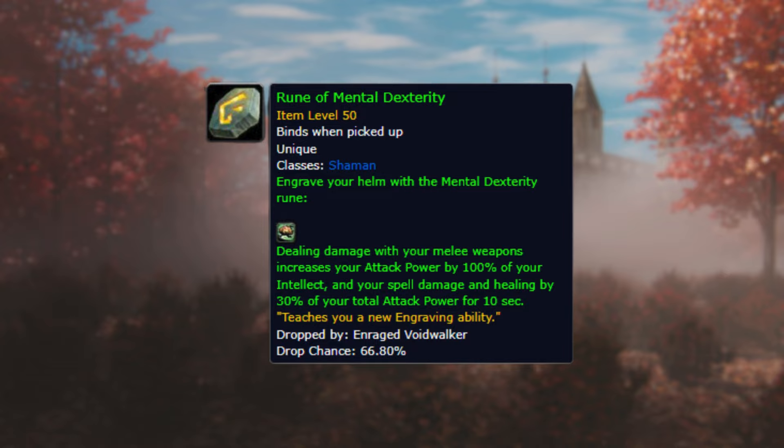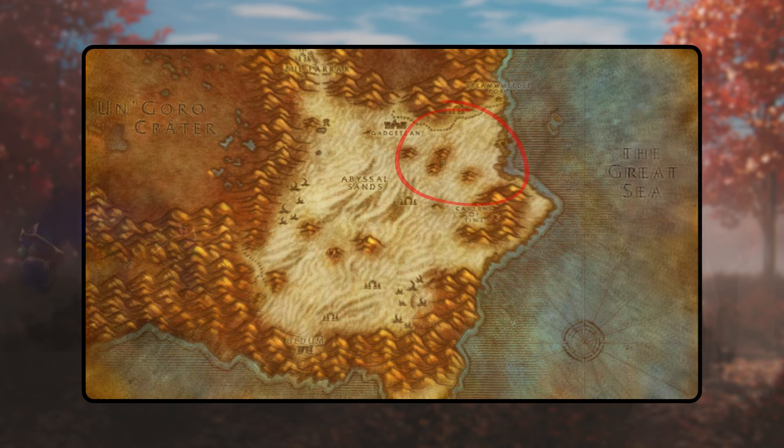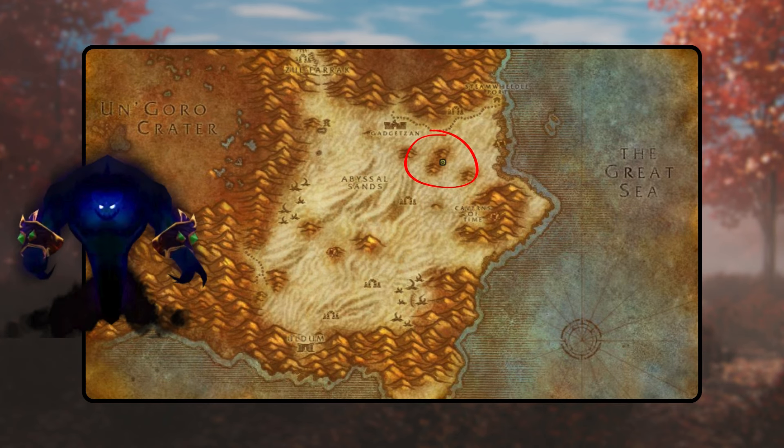Mental Dexterity. To obtain this rune, journey to Tanaris and engage in combat with Wastewander enemies situated east of Gadgetzan. Seek out Coded Warlock Notes from Wastewander Shadow Mages and Wastewander Cipher from Wastewander Thieves. Combine these items to form Deciphered Warlock Notes. Subsequently, scout the area for a cryptic scroll of summoning, identifiable by its name when moused over, although it remains non-interactable. Stand atop the scroll and utilize the Deciphered Warlock Notes, summoning forth an enraged voidwalker.